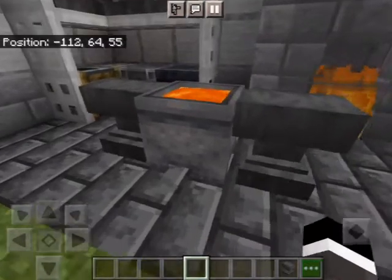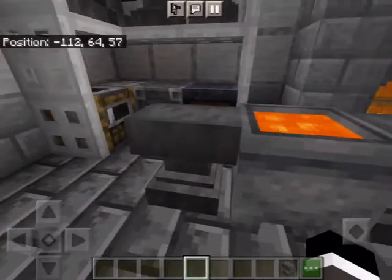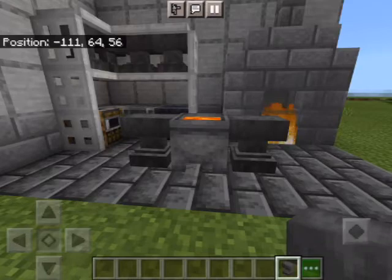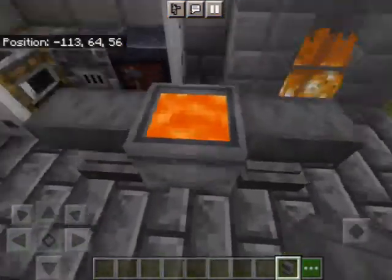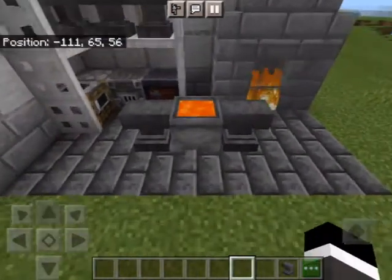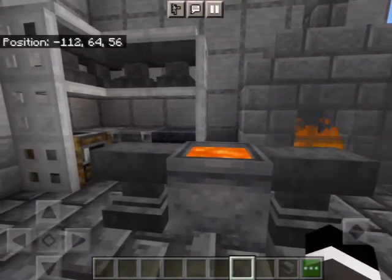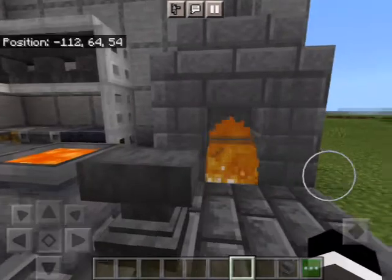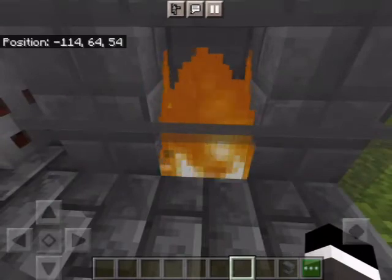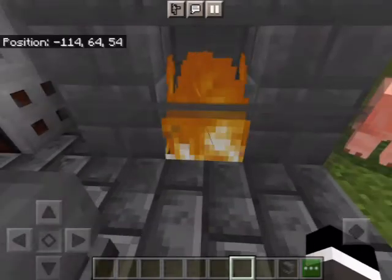Instead of a regular table, I have a few anvils and a cauldron of lava as a forge — this is where you'd make tools, swords, and armor. Instead of a refrigerator or a scaffolding shelf, I have a fireplace with a big smoke chimney.